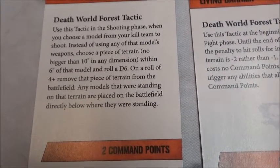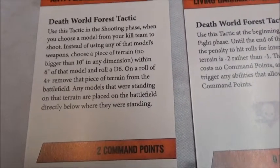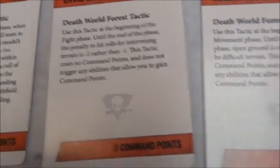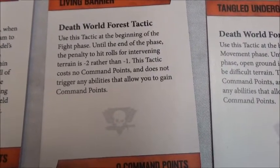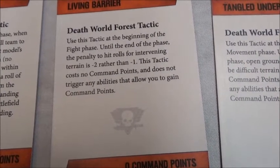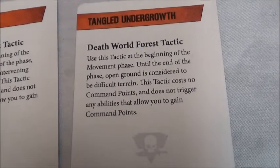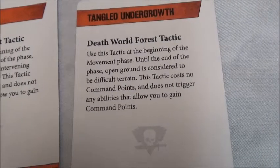The next two tactics are both zero command points. Use this tactic at the beginning of the fight phase: until the end of the phase, the penalty to hit rolls for intervening terrain is minus two rather than minus one. The other: use this tactic at the beginning of the movement phase; until the end of the phase, open ground is considered to be difficult terrain. Yes — more difficult terrain. This is going to be an interesting fight.